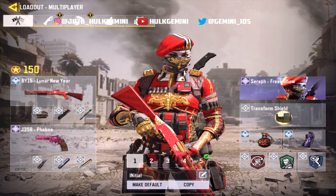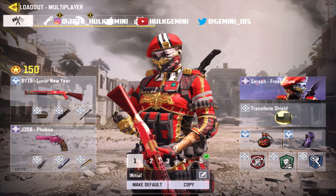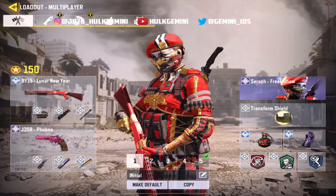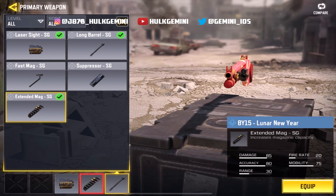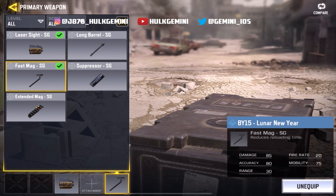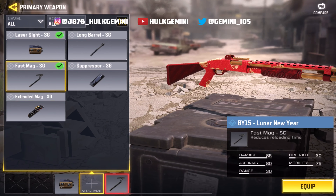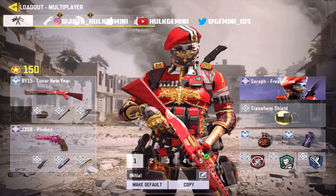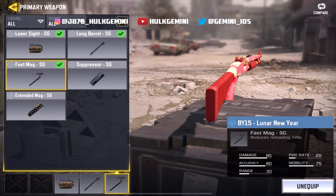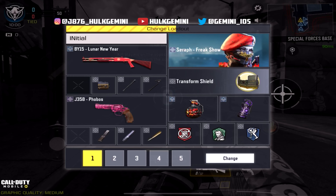The fifth and final loadout is the BY-15 shotgun. This gun is so underrated — pros use it but it's banned from scrims, so they don't use it there, but they actually use it in ranked and won't tell you. The attachment I use is laser sight for increased hipfire accuracy, fast mag for the quick reload, and long barrel for range. You can use a suppressor instead of long barrel — there seems to be a glitch where you can equip both and it still shows a decrease in range.